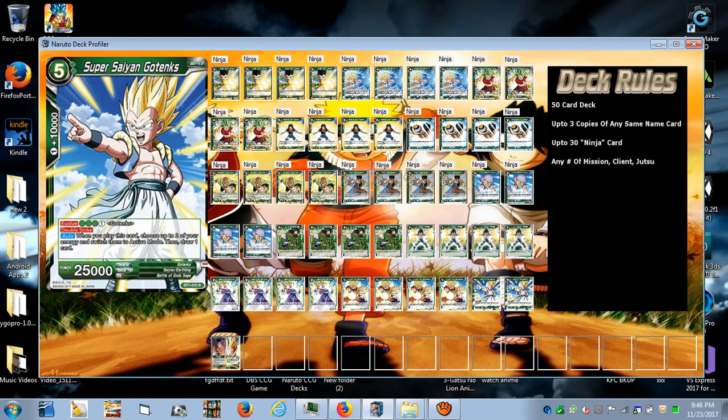Super Saiyan Gotenks is just a two-of splash — it's a Gotenks card and a lot of people like it, so it's in there. If I had other choices I'd probably play a big drop Broly instead, but because it's a Gotenks-themed deck I wanted to stay with the theme. It's a decent card, not something I personally love, but it fits. And that's the end of the deck profile.